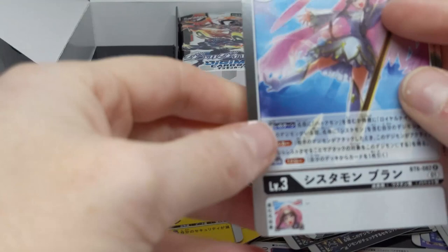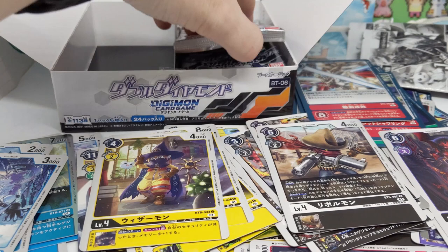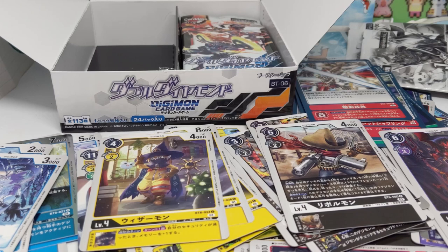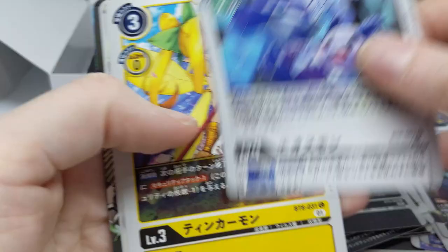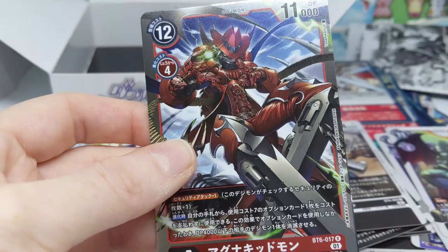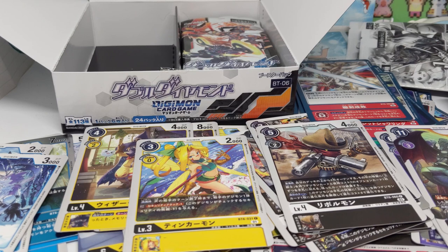I know I edited a correction into the last video but I'll say it verbally: I used to think only the promos had the '0-1' marking, but I asked around and it actually means the card was released after the first year. If there's nothing there it was released in the first year — April 2020 to March 2021 — and then onwards it's '0-1.' Next year it'll be '0-2' to signify the second year. When I started sorting I realised all the cards had it, not just the promos.